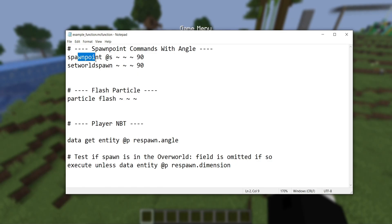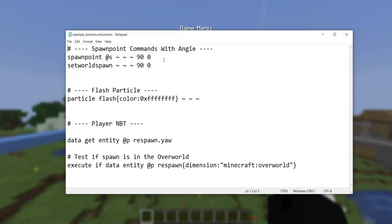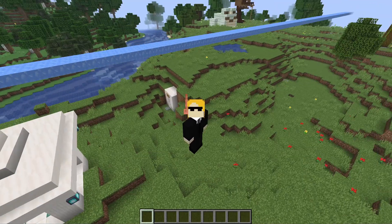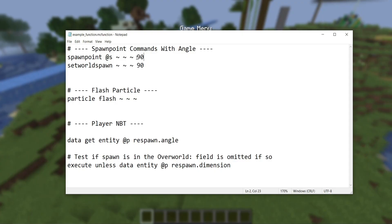Next is a change to the /spawnpoint and /setworldspawn commands — specifically if you were previously specifying a spawn angle. If you set a spawn angle of 90 degrees, these commands will no longer work because you now must specify both the yaw and the pitch angle. Previously it defaulted the pitch to zero. To fix this, just add a zero to the end of those commands. This only applies if you were specifying the rotation angle at all — commands with no angle argument still work fine.